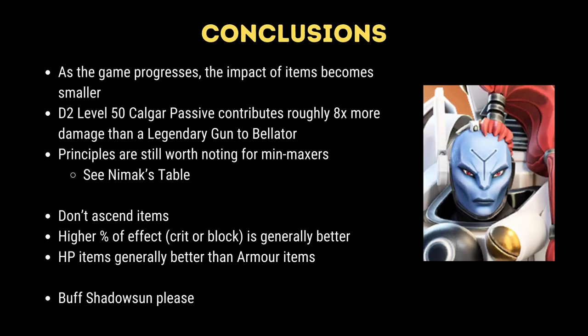Hopefully items and item strength is something that Snowprint can look at in coming versions of the game, because the scaling on these items is really poor towards the end of the game. It wouldn't be a Nandi video without another plea to buff Shadow Sun, who is the weakest legendary character in the game. Snowprint, please consider adding this to your list after working on those that desperately need it more — Orcs, I'm looking at you.